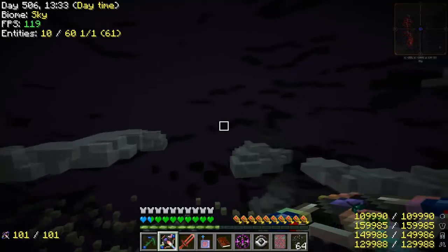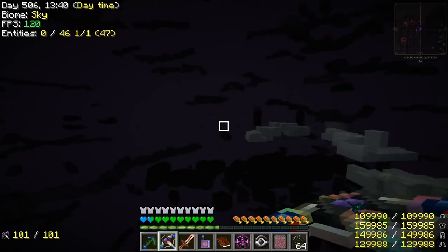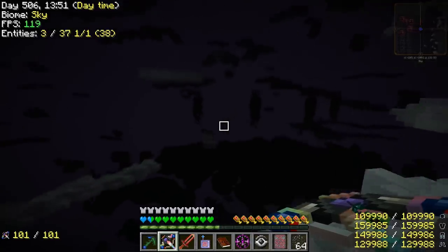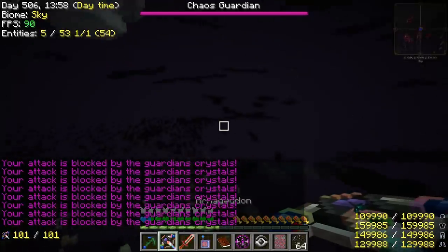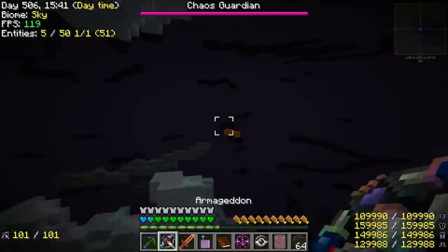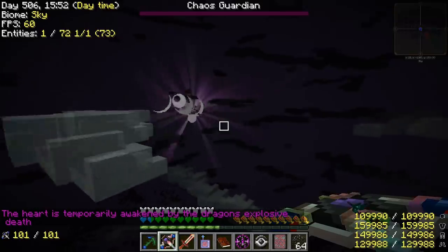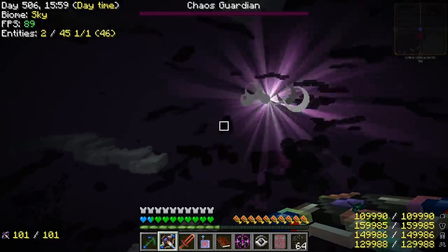Today we're trying to think of ways of farming those crystals better. I looked at the comments — there were a few suggestions. One thing mentioned is if I shoot the Chaos Guardian from a distance, it'll kill it without its shields activating. So I'm just slowly creeping in. It looks like if we get that purple text, that means it failed. Oh, it actually worked! Spamming arrows eventually did kill it.